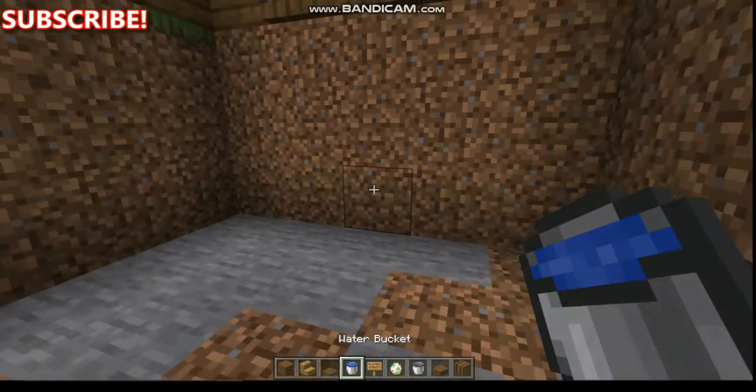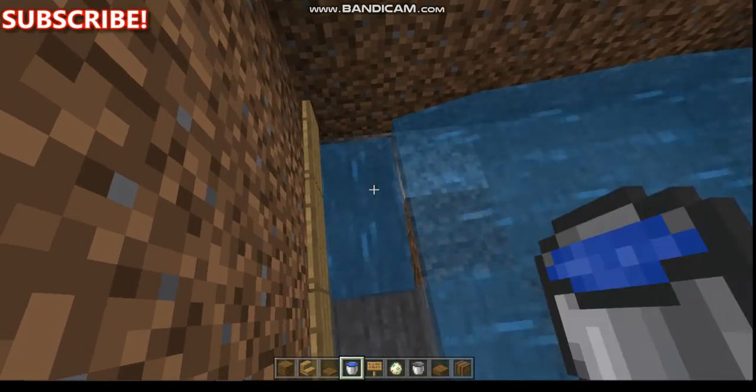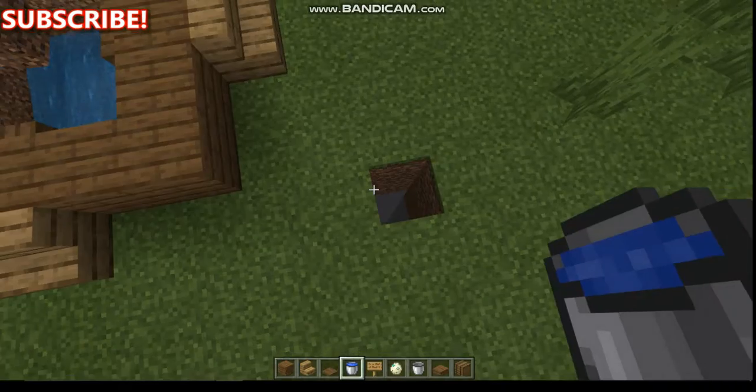Now place water right there so it flows facing that way, then place water right there and it goes down. You're done. Now go down the hole.